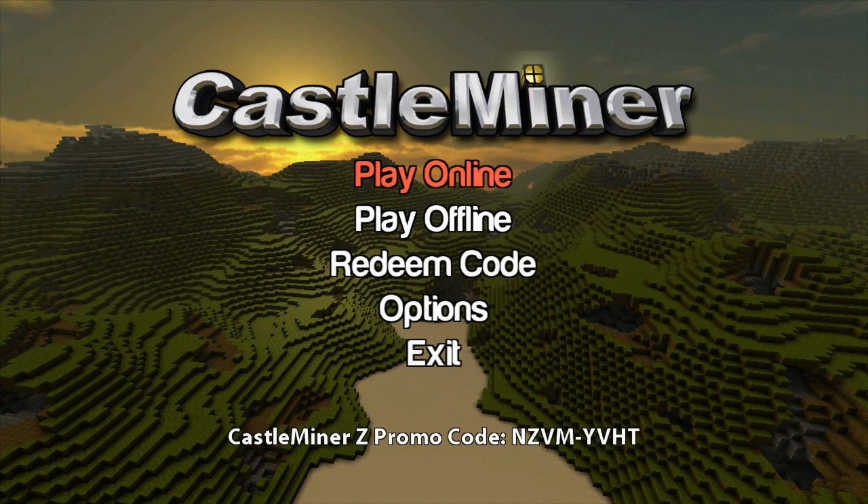Once you start up Castle Miner, if you look at the bottom, you'll see a Castle Miner Z promo code. You'll want to write that down exactly as it appears, with the dash and everything. And don't try to steal mine — they're unique to each download, so it doesn't help you in the slightest. Don't comment saying it doesn't work using the code I showed — you have to get your own code. That's my code.